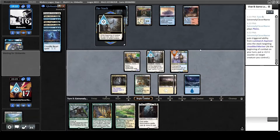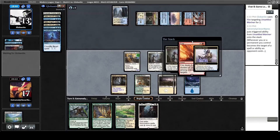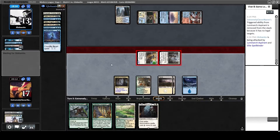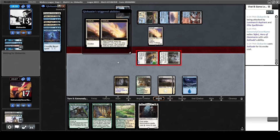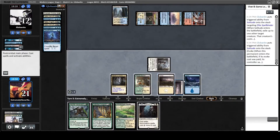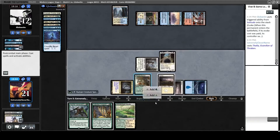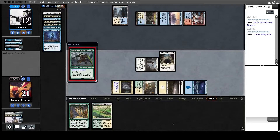I have control of the board so they need to do something to stop me. It looks like they fire something off to kill my Meddling Mage. No matter — I swing with my Elite Spellbinder and my Luminarch Aspirant. Then they play a Solitude. I do not like Solitude, but it's better than Fury. I hit for a mighty 1. The worst thing would have been for them to also have an Ephemerate. Then I play Thalia. I know they have a Prismatic Ending, so I want to put on more pressure. I love this card — it fits with the tax theme and it's also just a big body.